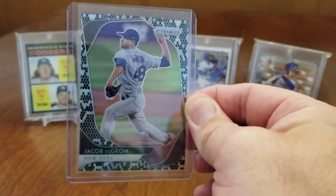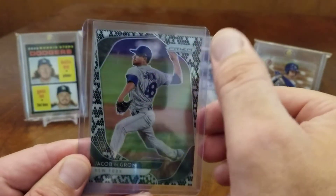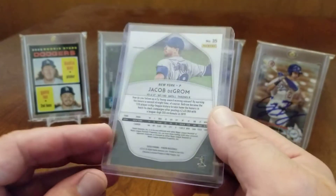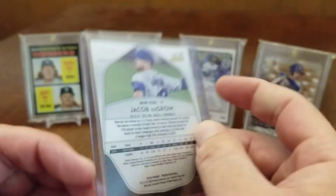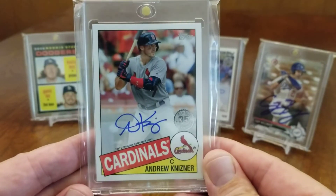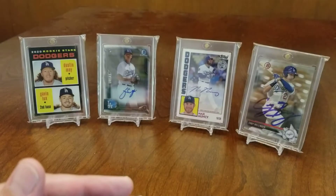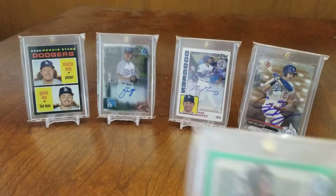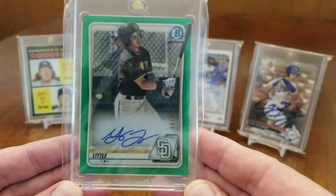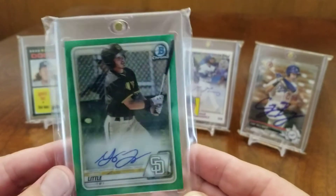This is a pretty cool Jacob DeGrom card - I don't know what they would call this type of design, but this one's numbered to 50. It's a nice looking card, pulled this out of a pack. Andrew Knizner on-card auto out of 2020 Topps Series Two. Grant Little, numbered to 99, on-card autograph, Bowman Chrome green. This is an awesome one - Mark Grace, first baseman from the Chicago Cubs, was a really great player back in the late 80s. Not a Hall of Famer but had a really good career. This one's numbered to 199.